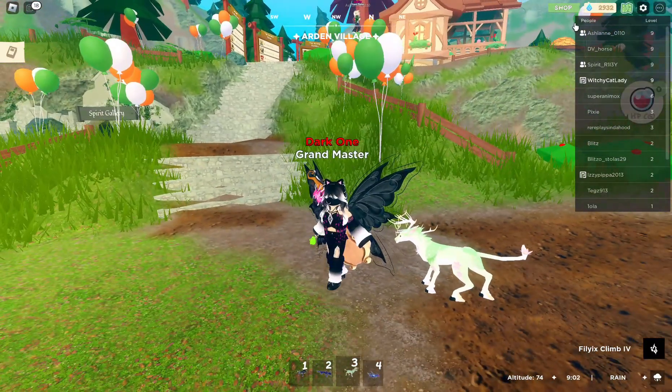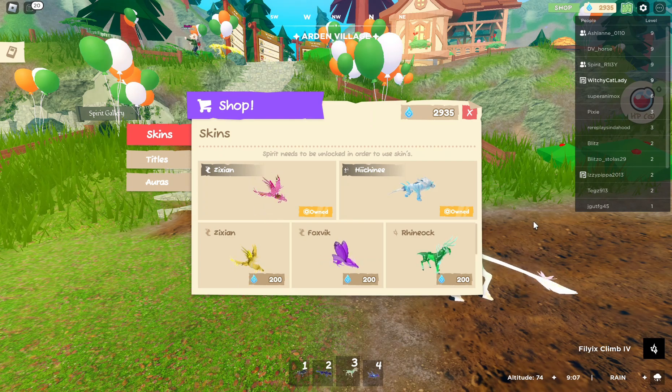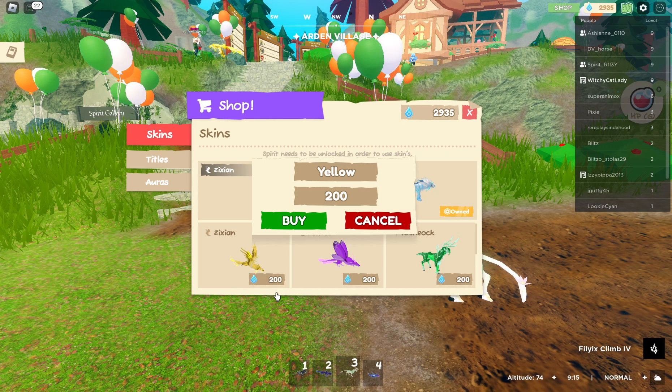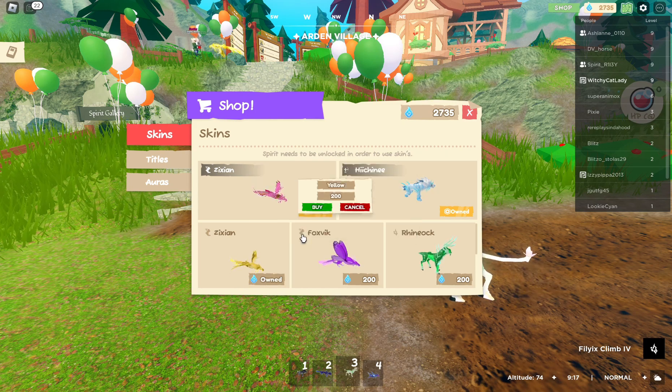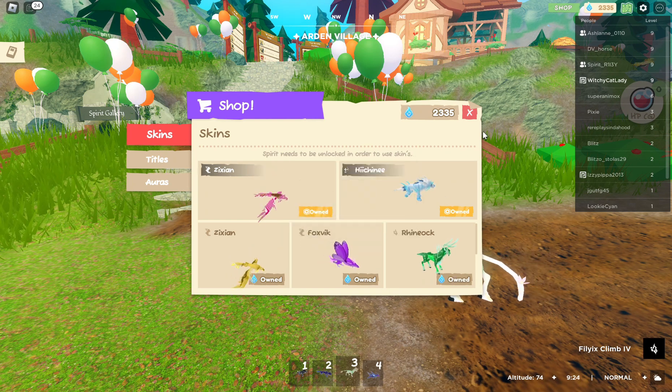We have heard there are some skins and shop rotations. Ooh, look how pretty! Here we go — a lot of Wisps. Let's get you, and you, and this one. Let's check those out.